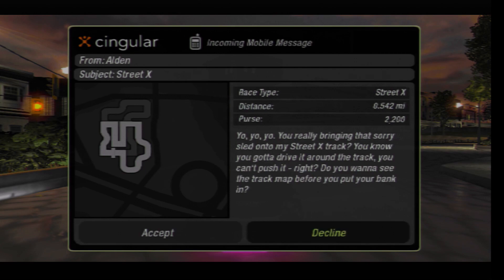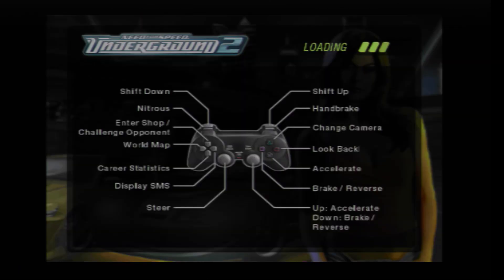You're really bringing that sorry sled onto my street cross track? You know you've gotta drive it around the track, you can't push it right? Do you want to see the track map before you put your bank in? I've already seen the track map, and it is one I have beaten before. I'm also fairly certain I will beat it again.